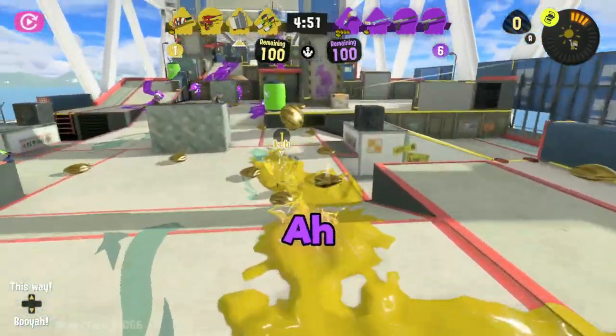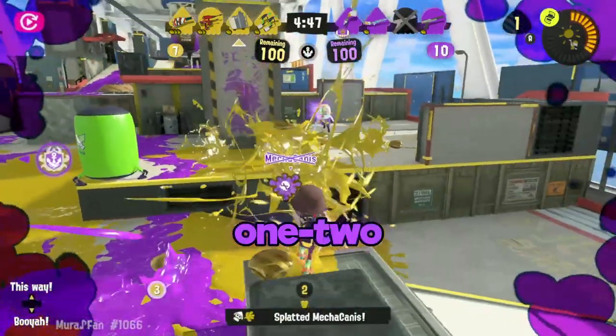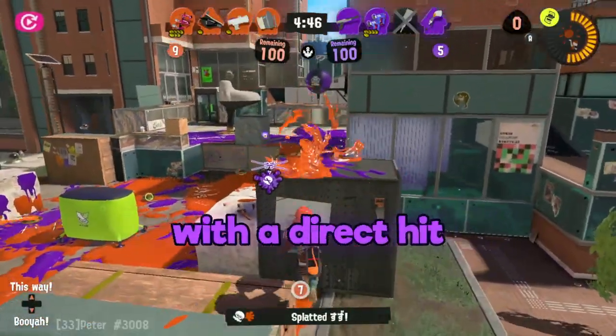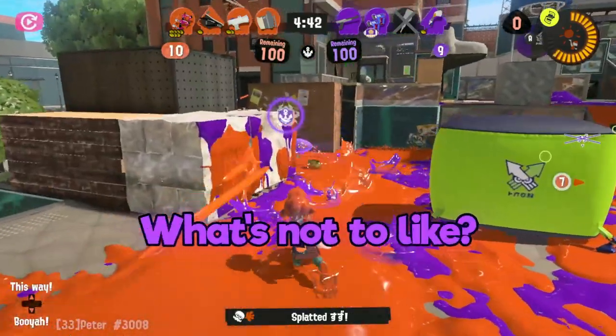The Sloshing Machine is a weapon that lets you give your opponents the ol' one-two. And I mean that very literally. If you land both of your shots with a direct hit, you'll instantly take out anyone in your way. What's not to like?